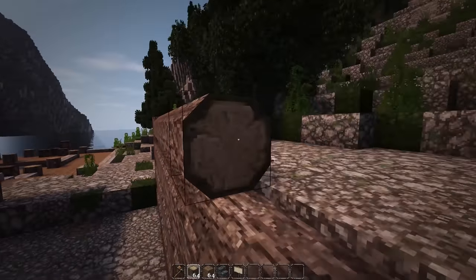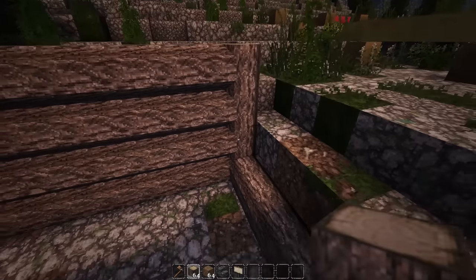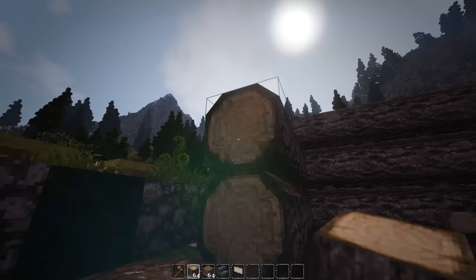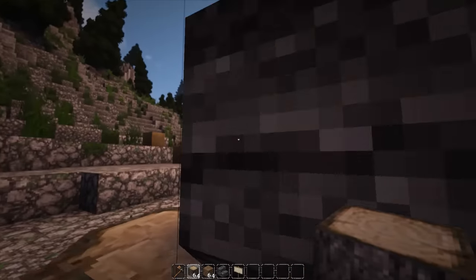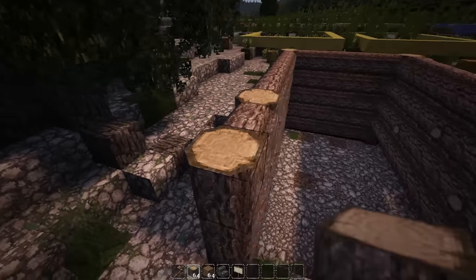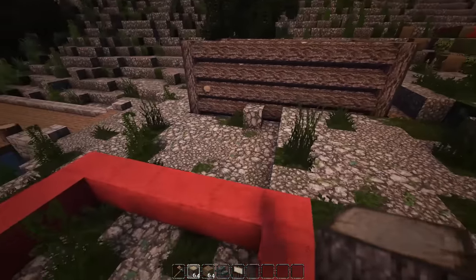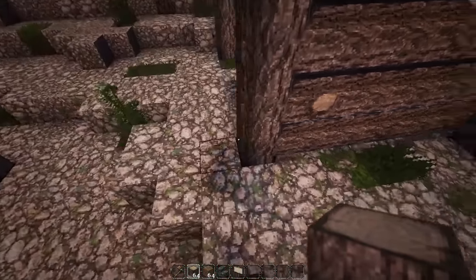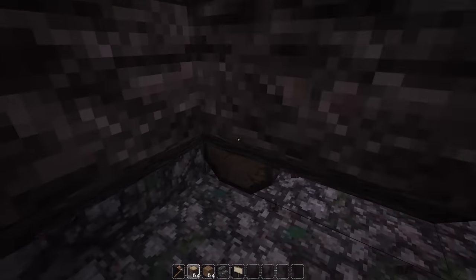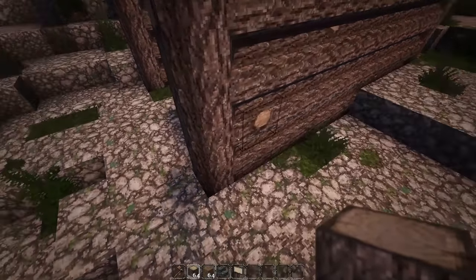Let's just connect all that up and do essentially the same thing on the back here. It's also kind of a cool thing because it creates a little bit of depth in the walls, which is something you can never really get enough of — it's always good to have those extra little details. So we get something like this going and let's do it down here as well, just to cover it up, because from over here you can kind of see. Yeah, that's better.